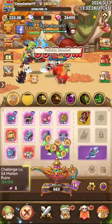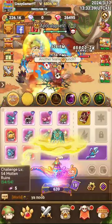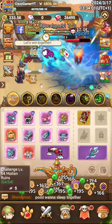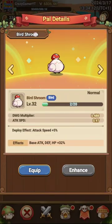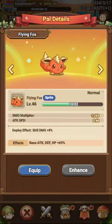Tapping on the Cactus Pal here, you can see this is the Cactus Pal — that item gives a buff specifically to my Cactus Pal. There are also other buffs; for example, this item called Gilded Egg Shell makes the Chicken Pal continuously throw five eggs every 10 seconds, dealing a total of 1016 percent damage. This buff applies to my Chicken Pal. There are various types of Chicken Pals you will unlock as you level up — starting from Bird Shroom, which is also a Chicken Pal type.